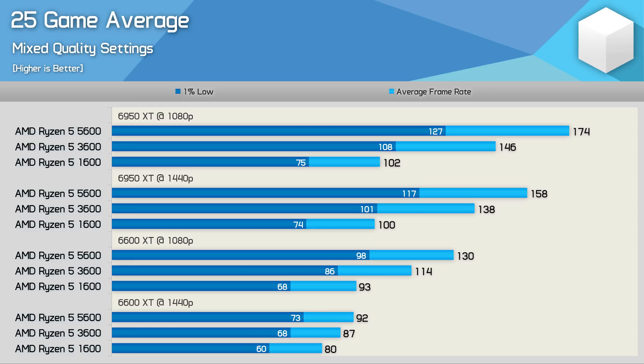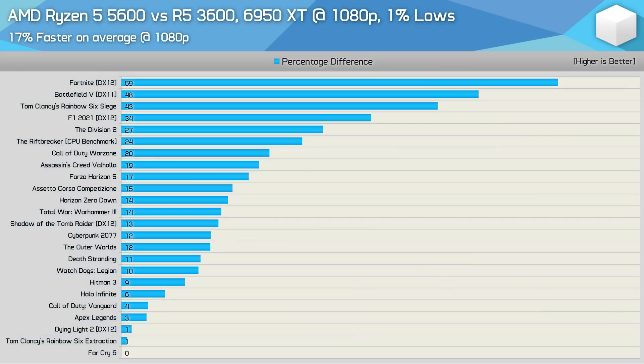At 1440p, we're looking at single-digit margins as performance was generally quite heavily GPU limited. Here's a look at the 1% low margins across all 25 games comparing the 5600 to the 3600 with the 6950 XT at 1080p. On average, the 5600 was just 17% faster, though there were 7 instances where the margin exceeded 20%, with gains as high as 59% seen in Fortnite. Basically, for those playing competitive multiplayer games, the upgrade to the 5600 from the 3600 will probably be worth it. But for single-player titles such as Far Cry 6 and Dying Light 2, it'll probably make sense to stick with the 3600.